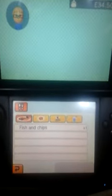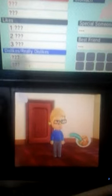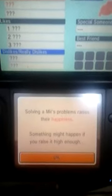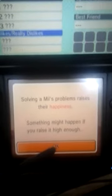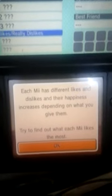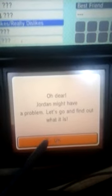I can use the present icon — what do I like? I do like fish and chips. Yes, even the peas! I'll be showcasing that in later videos. Giving your Mii food raises happiness. Something might happen if you raise it high enough. Each Mii has different likes and dislikes, and happiness increases depending on what you give them — try and find out what each Mii likes the most.